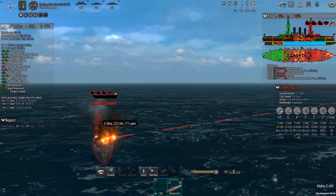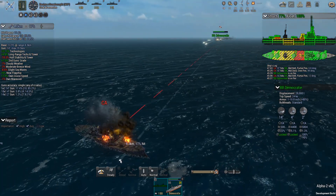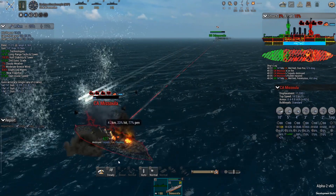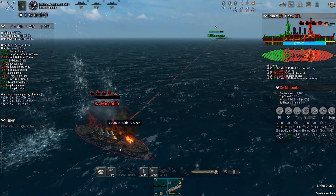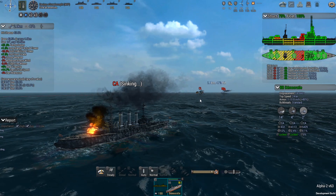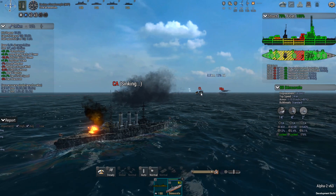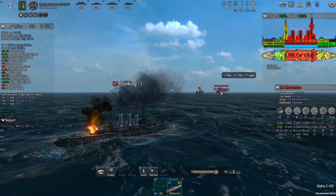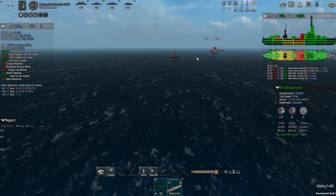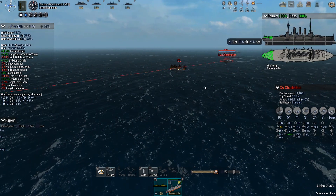The heavy cruiser Missoula just has to go down soon - it's really struggling. We ended up having to get a little closer, but we were able to sink the Missoula. We got some good hits on the Albany as well. We still have a heavy cruiser and a battleship that have taken almost no damage. This light cruiser is definitely dead in the water. I'm going to aim at the Charleston and see if we can hit it.